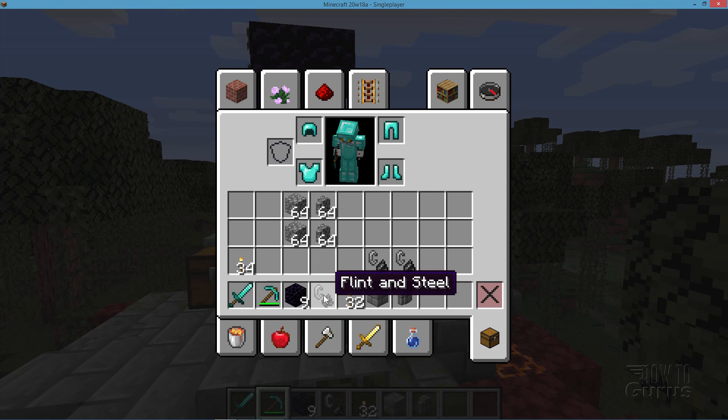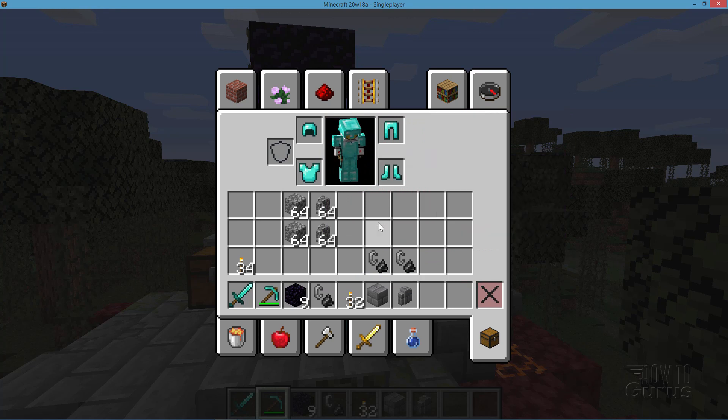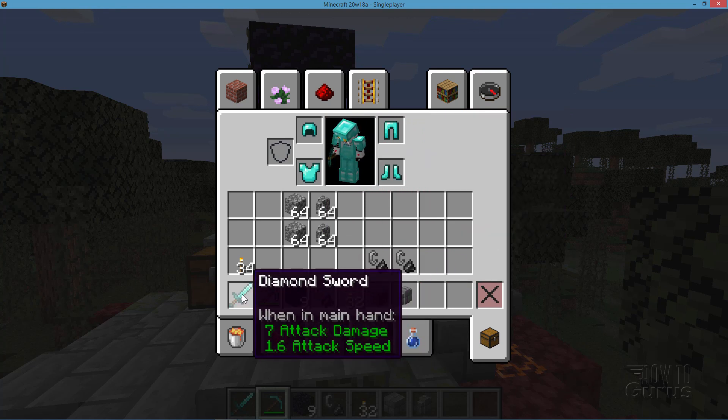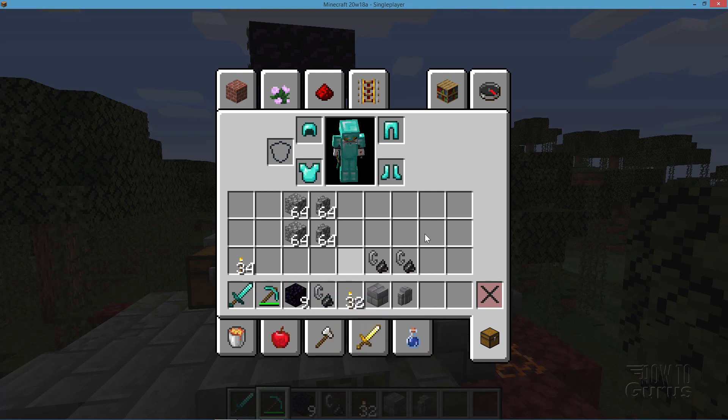Also make sure you have a flint and steel with you. Now aside from that, once you go through the portal you'll be going into a new place in the Nether, so you want to be prepared. Make sure you have all of your armor on. Make sure you have a nice sword with you as well. And to fix the portal you're going to need a diamond pickaxe to get rid of anything you don't need and to work with other blocks.